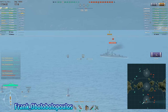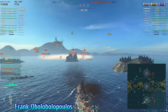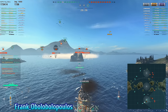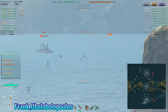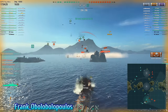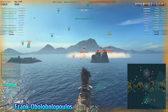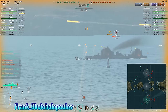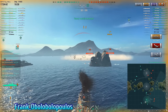Enemy torpedo bombers came in, forcing Frank to turn into them, and now Frank is in a narrow island area — not really the best place to be in a battleship. The enemy Furutaka has decided to go for a torpedo attack. Right about here, Frank, I would actually be expecting you to turn right, use the island in front as cover, and by turning out to the right, get all your guns to bear against the Furutaka. You do manage to citadel him and get the kill — so that was good.